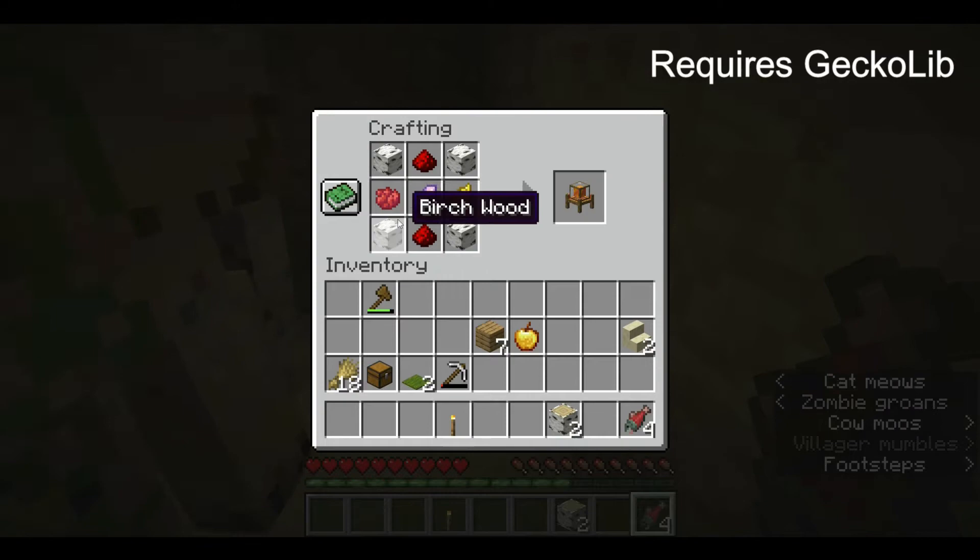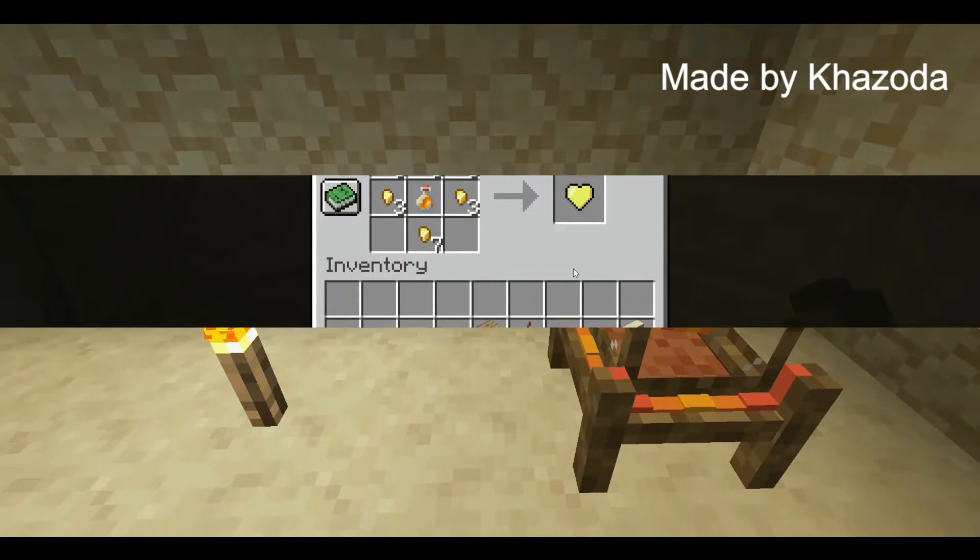Then you'll need to make a heart of gold for your plushies. Here's the recipe. You can use any type of flower, and each plushie needs one.